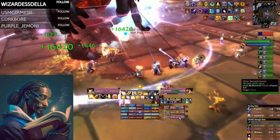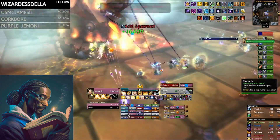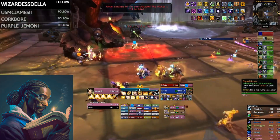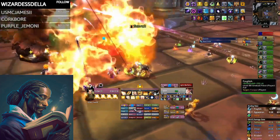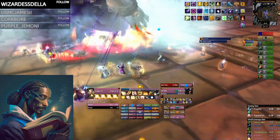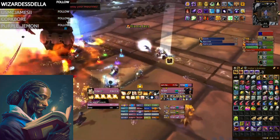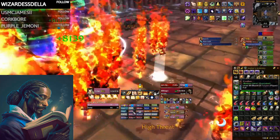Unfortunately, your actual healing toolkit is still very small, limited only to Holy Light, Flash of Light, and Holy Shock. But there's additional depth in managing your buff uptime as well as general target selection, particularly to maximize Glyph of Holy Light and therefore Soul Preserver procs.